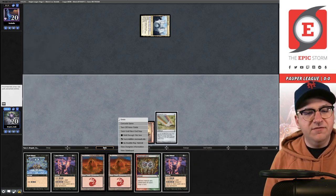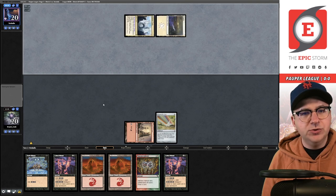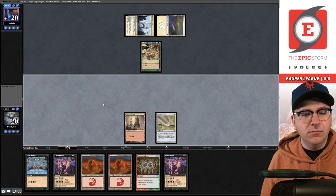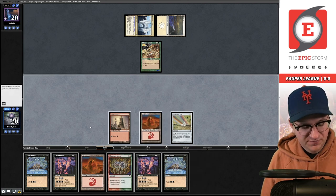What I've found about these decks is they don't mulligan well — this might look like a loose keep but mulligans are really backbreaking. Play the Chromatic Star, pass the turn. They play another Muscle Sliver. Draw — another Dark Ritual, I'm going to just pass.